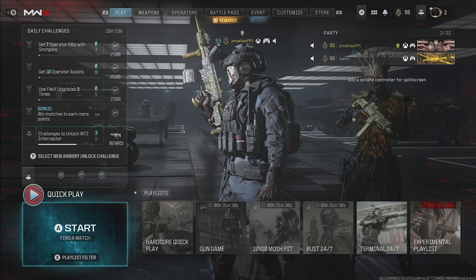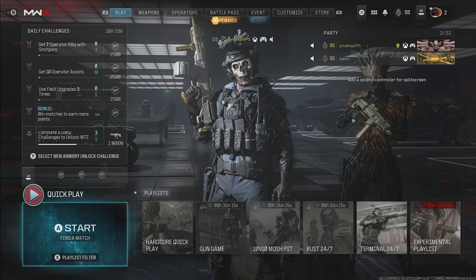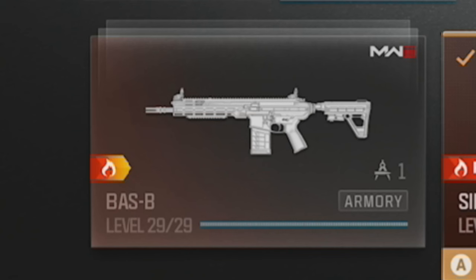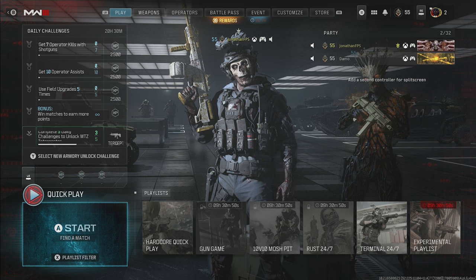For today's video we are finally playing some more Modern Warfare 3 multiplayer. For today's video we are basically going for the Forge camo on the battle rifles. As you can see right now we've only got three battle rifles, which is the FAL, the Sidewinder, and the MTZ-762.